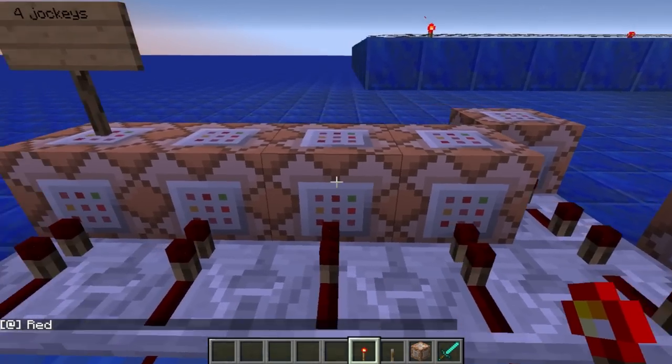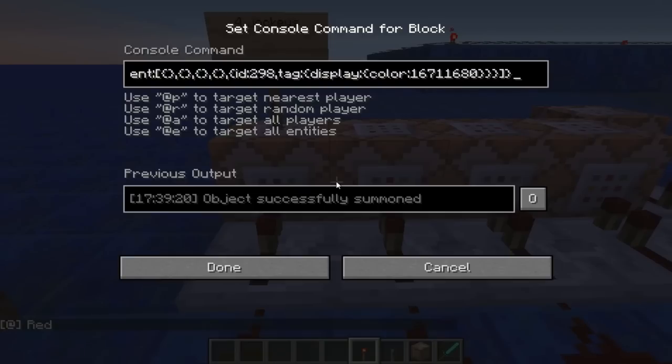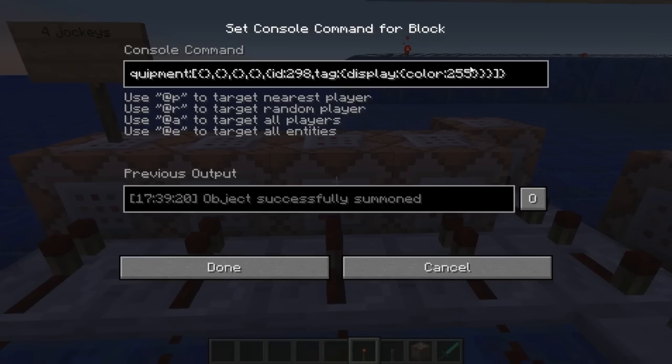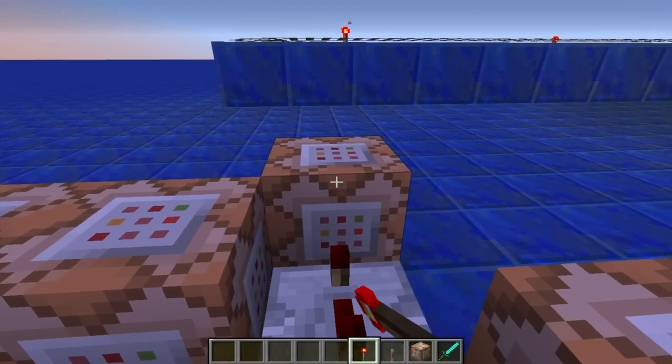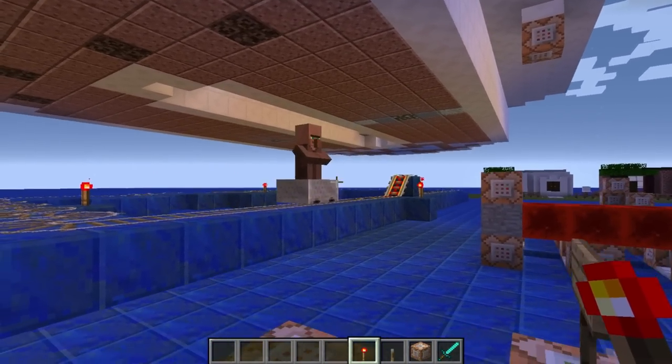I'll try to include a link in the description below about where you get these colours from, because it's not at all straightforward — apart from blue, which is 255, that's a nice straightforward one. After the chickens are summoned, the villager in the minecart is summoned.